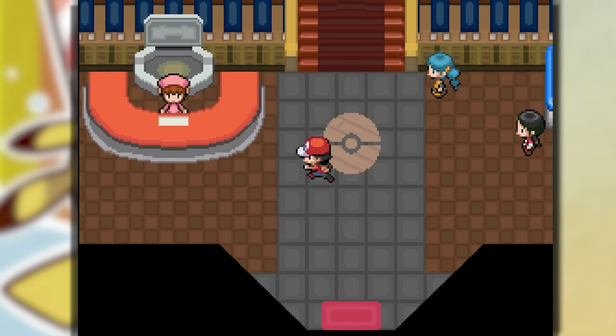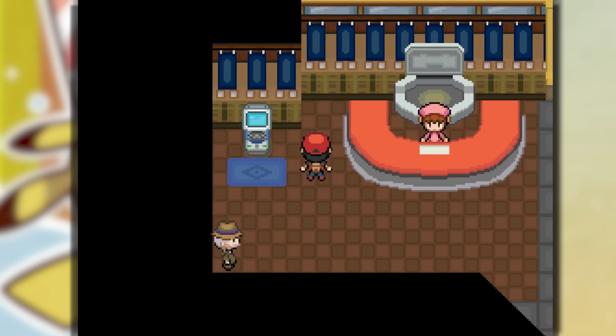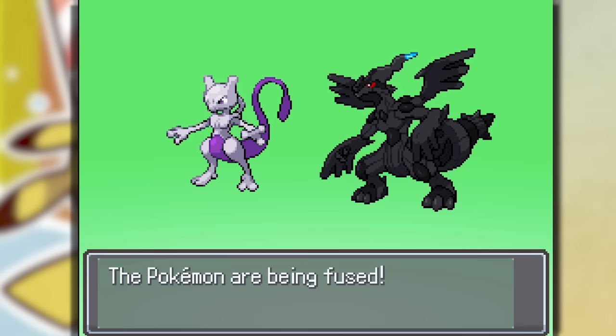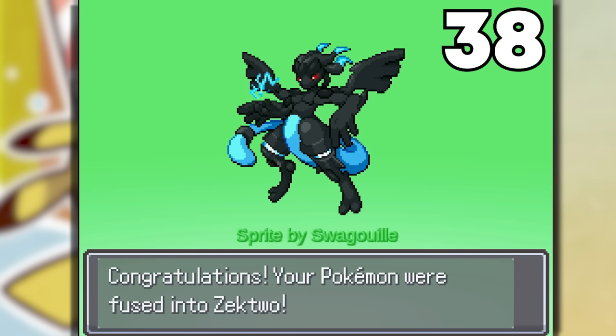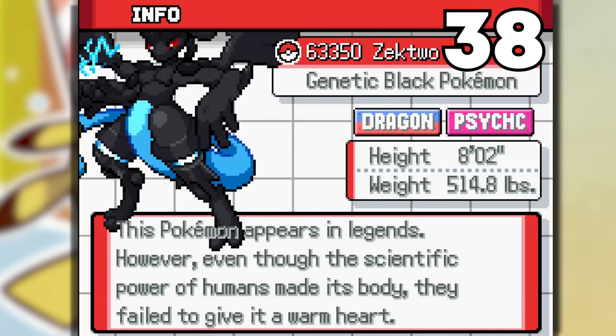We made it to Indigo Plateau. Once we beat the Elite Four we're ending the video, but we got to make sure we make enough fusions. Zekrom and Mewtwo — we have to do it. Zek2 — this fusion is so freaking lit.